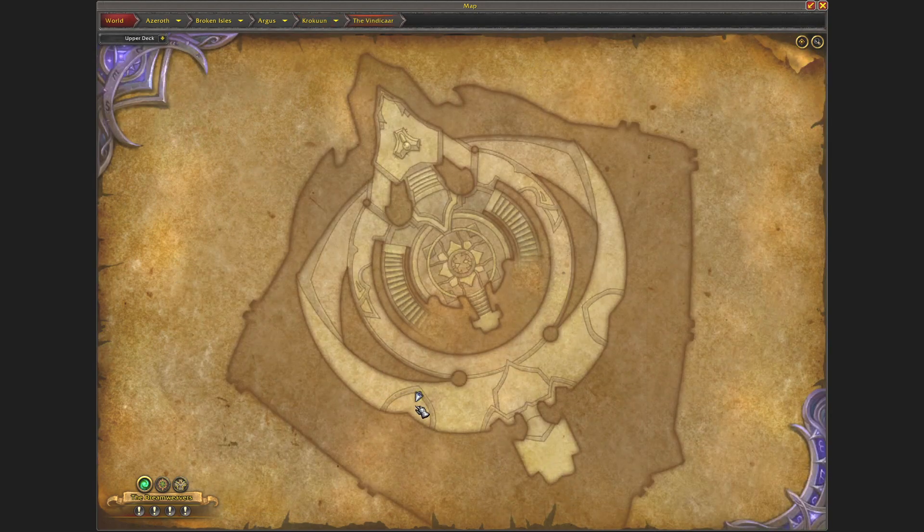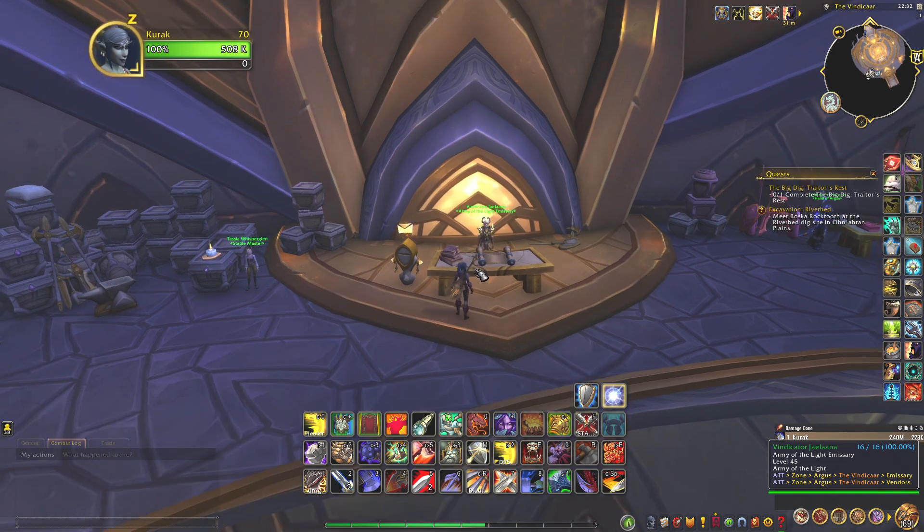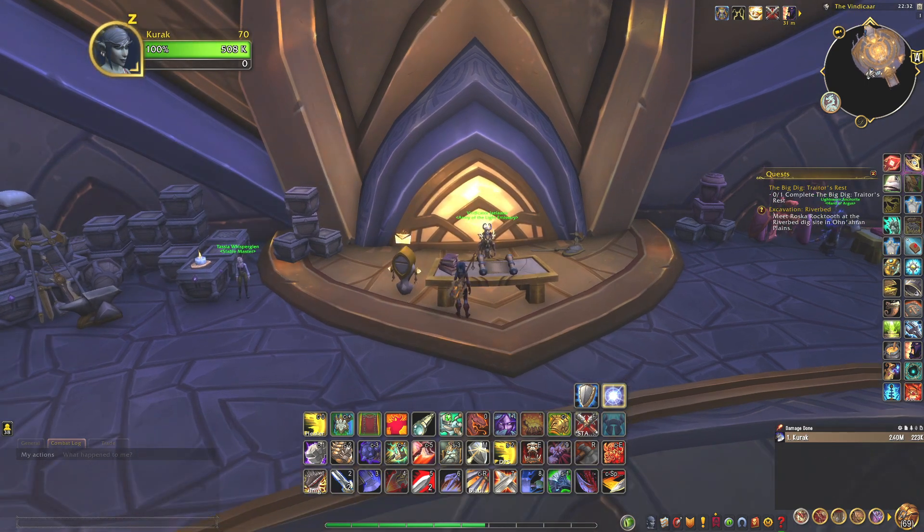And then you can head back here — when you have gotten the reputation and gotten the Gleaming Footlocker, you may be able to claim it from Vindicator Yelena. And yeah, that's basically it, and hopefully it was helpful. Thank you for watching, hope you enjoy, and have a nice day. Goodbye!